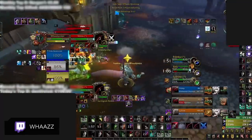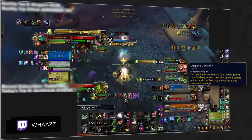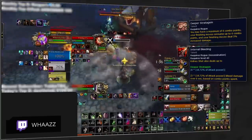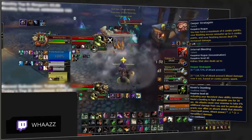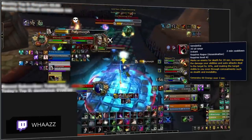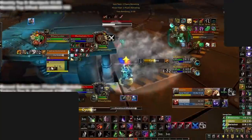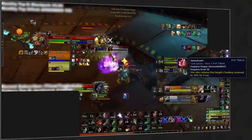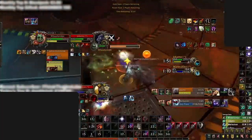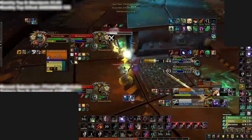Necrolord Assassination has also seen a surge in popularity this season. Some Assa rogues are playing with Deeper Stratagem, allowing them to get 7-second Kidney Shots and more damage on Rupture and Envenom. When paired with Internal Bleeding and a 6% damage increase from a new soulbind proc called Kevin's Oozeling, every Kidney Shot is really scary. The biggest cooldown to watch for is Vendetta, which combined with all these modifiers gives Assa rogues huge damage during Kidney Shot. Be careful with healing-based defensives since Assassination has a new PvP talent called Hemotoxin, applying a 40% healing reduction on Shiv — instead, trade damage reduction cooldowns efficiently.